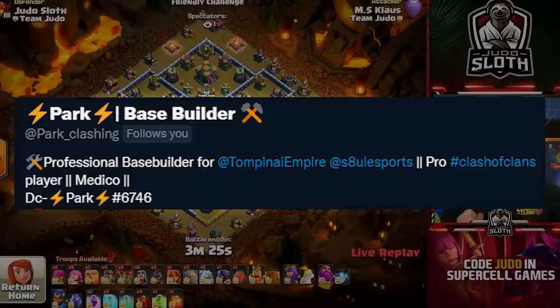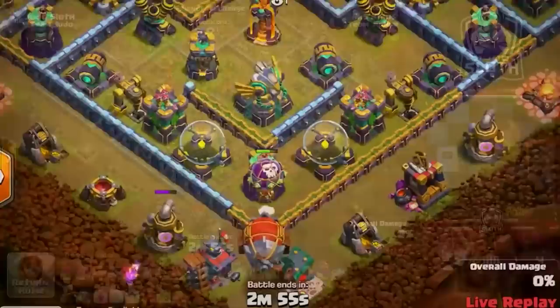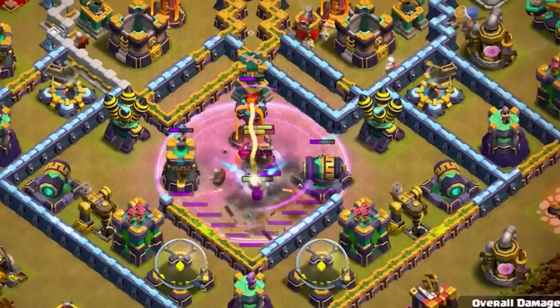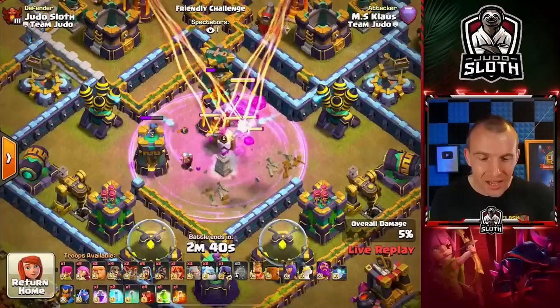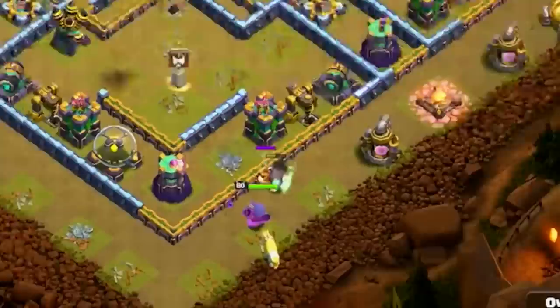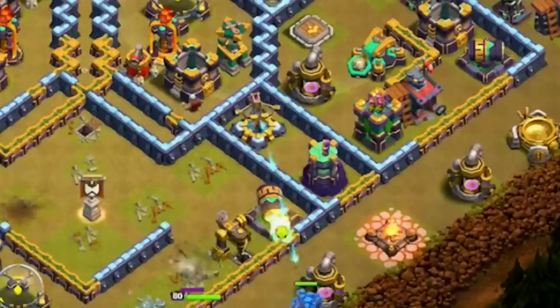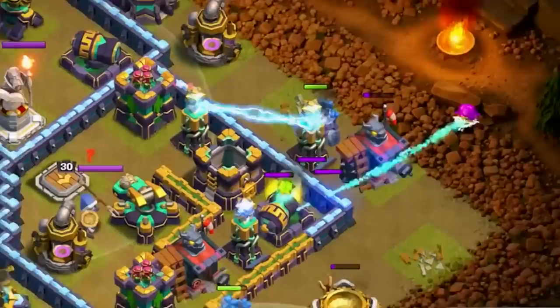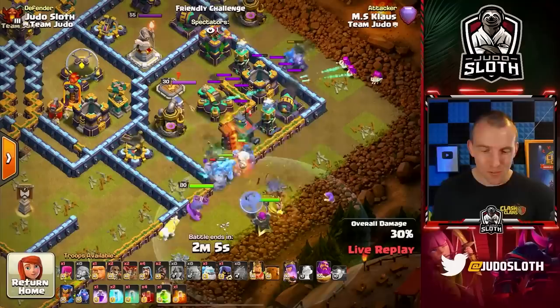Shake it off, buddy. This base is submitted by Park of Tompunai Empire — he builds bases for a team that have already qualified into the World Championships. Klaus starts down to the Eagle compartment with his Battle Blimp. He uses the Rage spell — will probably get that Single, but there are Skellies there. Yetis move up and he does indeed get the Single, and actually gets the Builder Hut as well. The Yeti goes to the Air Defense — wow, that was pretty good value. He starts his Queen down to this area too, walking the Queen up and to the right. He's already got pathing there and has a Golem — two Ice Golems and a third Golem with Super Archers.